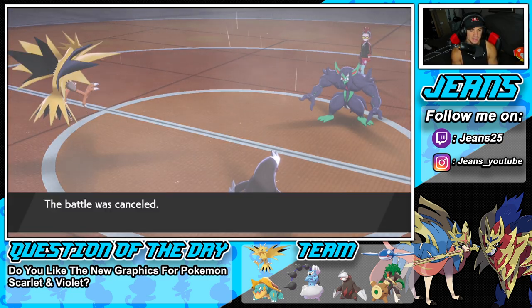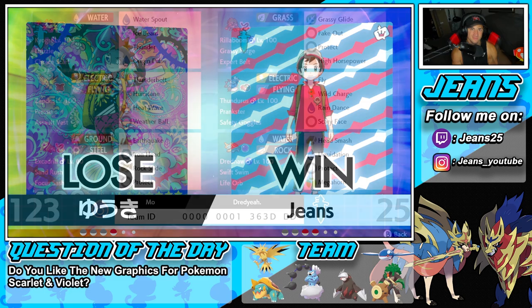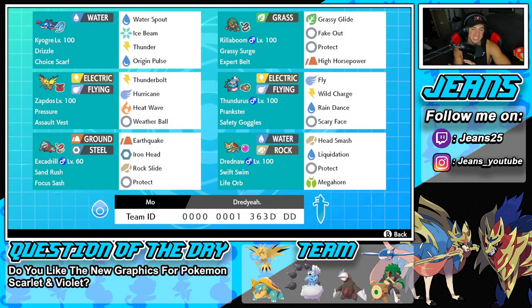A perfect record — 3-0! It's one thing to go 3-0 in Pokemon Sword and Shield, but it's another thing entirely to do it with an off-meta Excadrill and Drednaw team featuring only one restricted Pokemon. We dominated today's video, won the third and final battle without Dynamaxing, and rolled out with Kyogre, Excadrill, and Drednaw. That's gonna be it — if you enjoyed the content, smash that like button, click subscribe, and I'll catch you on the next one. Peace!